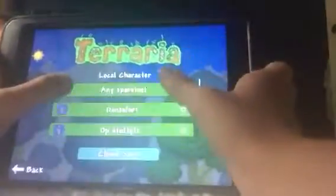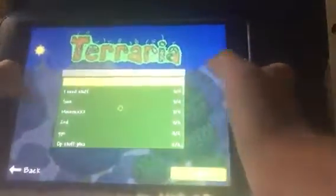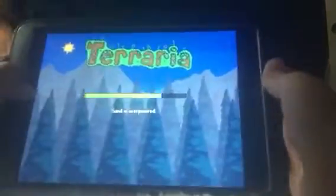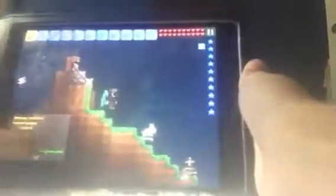After you have VPN on, it should say 'connection ready' at the top. Then you want to go into Terraria and look at how many people you can join, and then you can join.